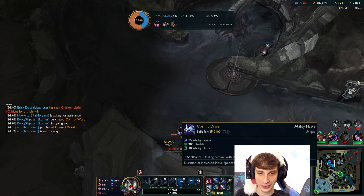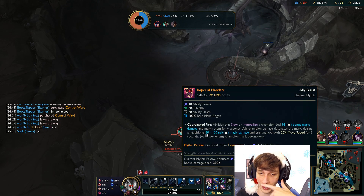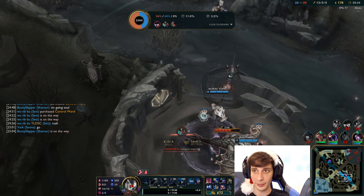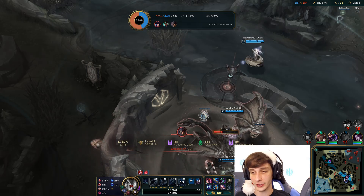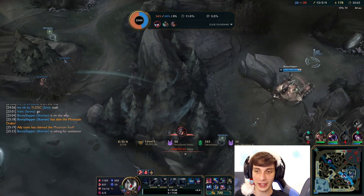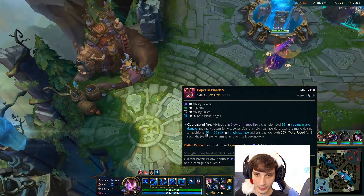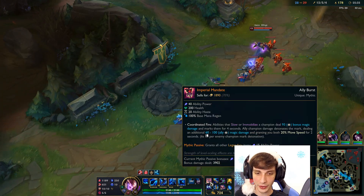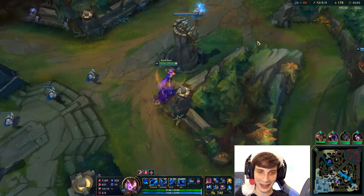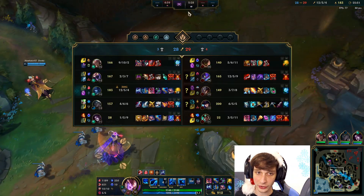My Imperial Mandate is doing 84 seconds of movement speed and 4K bonus damage — definitely a strong item on this champion. For our last item I'm going to go Void Staff for Magic Pen and more damage. Our full build is 491 AP with 70 Ability Haste, 41% CDR, with Imperial Mandate doing a ton of damage and giving movement speed when we land abilities. Also we got our Mountain Soul. The Mythic passive giving 15 AP per item feels like the weakest passive — I feel like Magic Pen is the best.